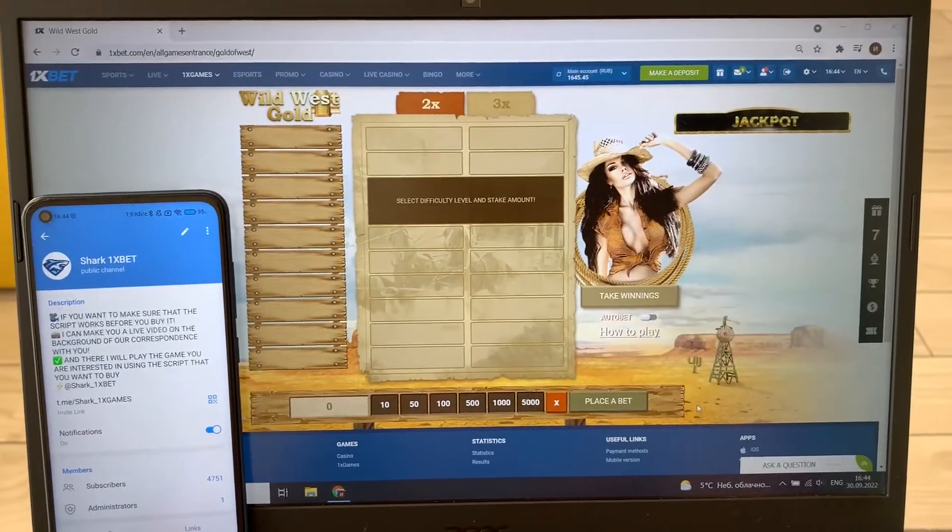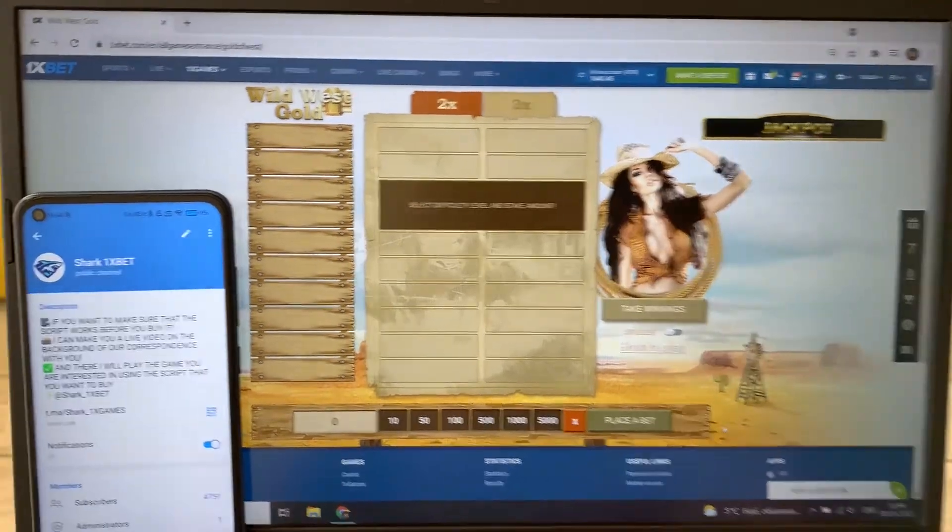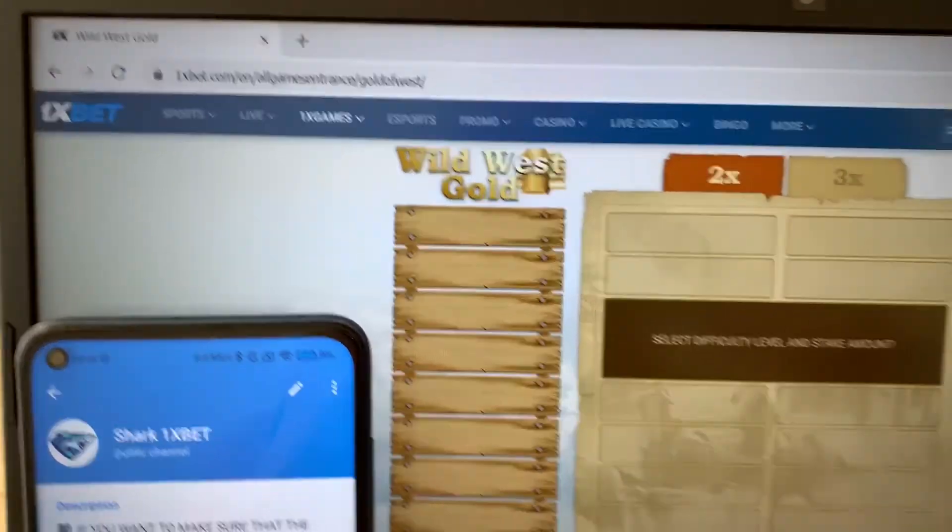Hello my dear friends, today I want to show you how to work a real working script, a real working hack for Onyxbet for Wilber's gold game. Look at this, official Onyxbet website — this is my balance right now. Act of fresh date and fresh time today.